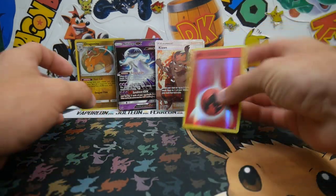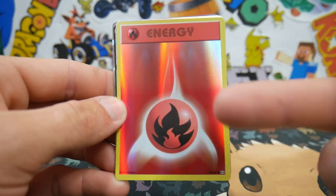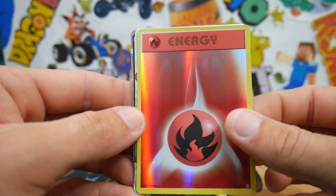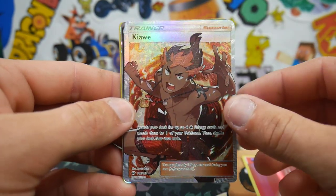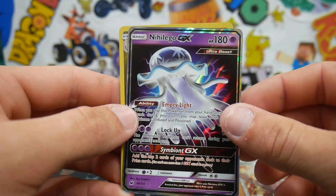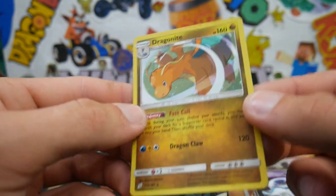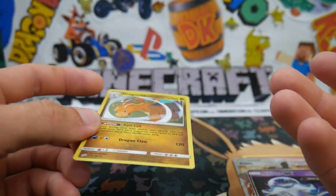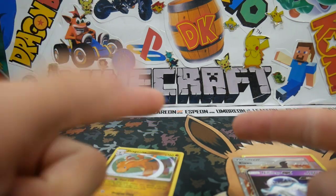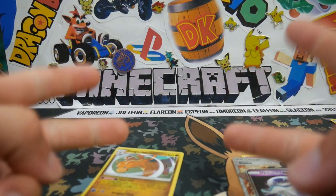Let's do a quick recap because we got some pretty fire pulls. We got that Reverse Holo Fire Energy, we got that Kabu full art — check that one out, that was cool. We got the Nihilego GX, and we got the Dragonite that came with the tin. If you guys enjoyed this video, make sure to leave a like, subscribe if you haven't, and I will see you guys in my next Pokemon video. Peace out, guys!